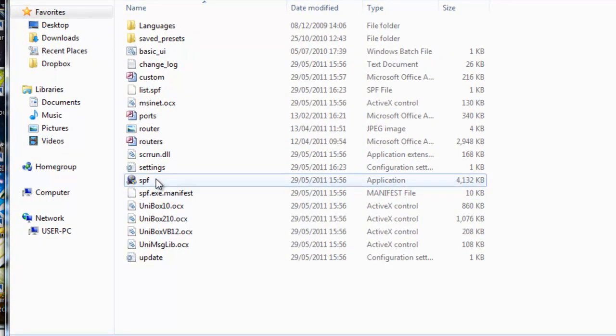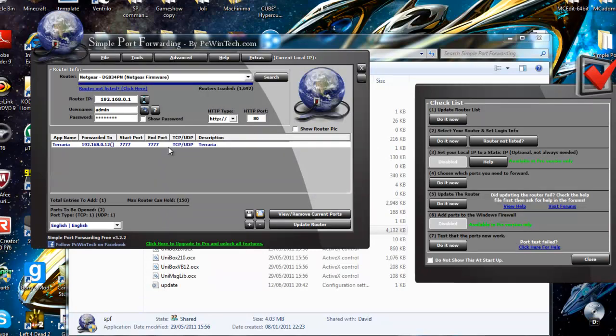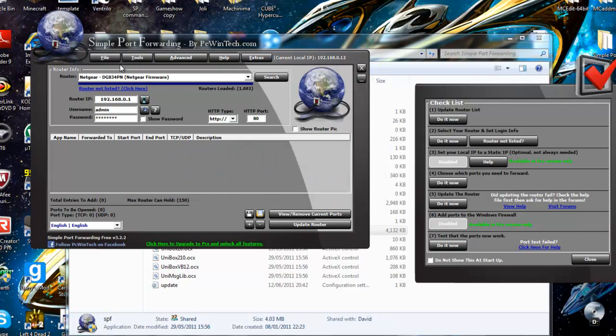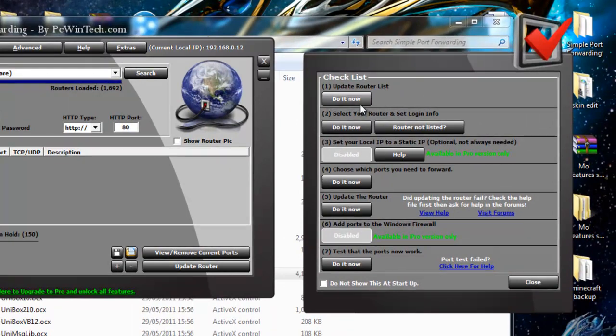Open the application called SPF — it'll have a little icon there. Open it and this will help you to forward ports. You'll have a checklist here; this is very useful. Click 'Update Router List' — this will just make sure that you're not out of date.